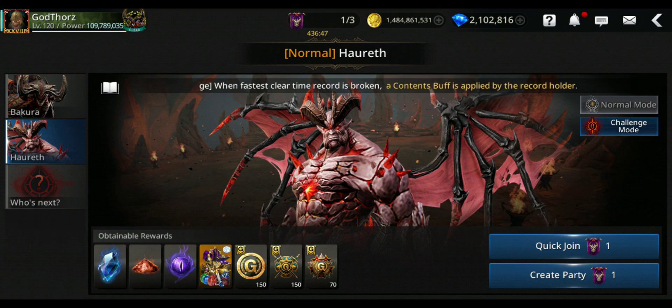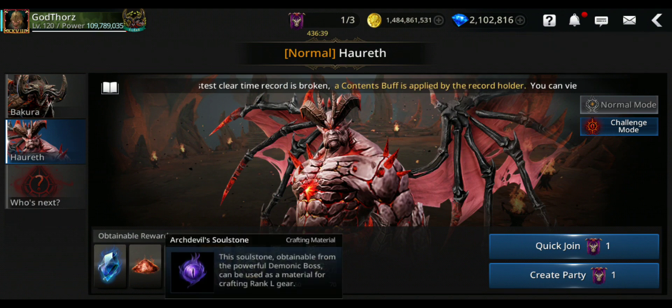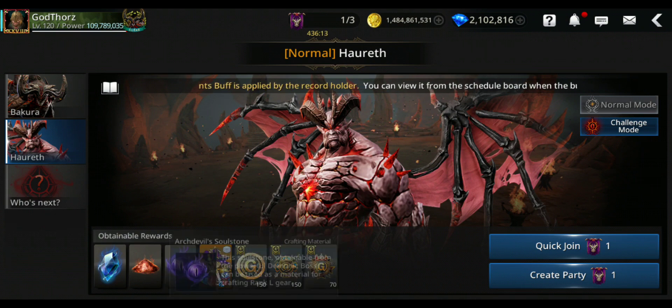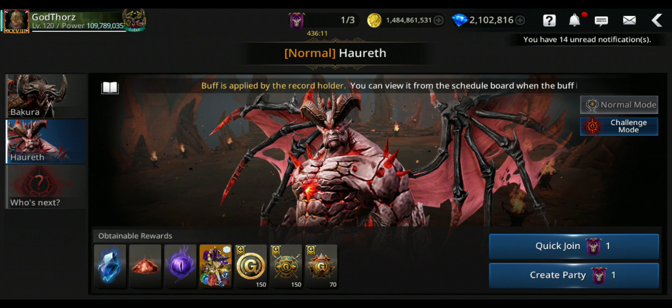Don't farm just on your main — you want to farm on all your characters. From each success you get Arch Devil Soul Stones: one per defeat, so around three per character per day. If you play with your alts, you have seven characters total. That means instead of just three stones per day, you can get 21 maximum.